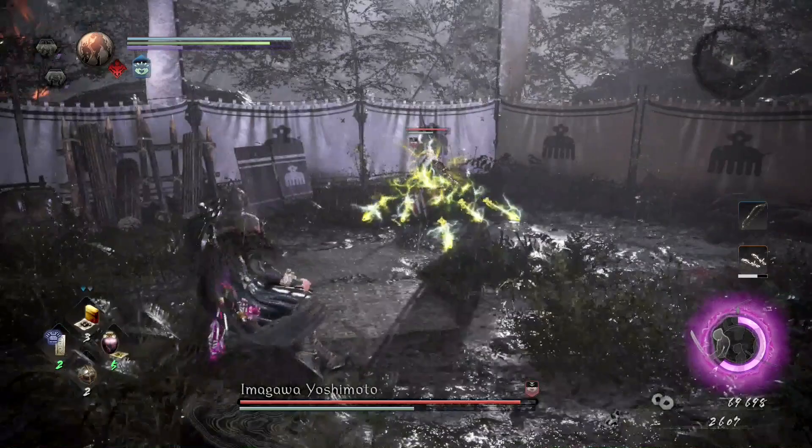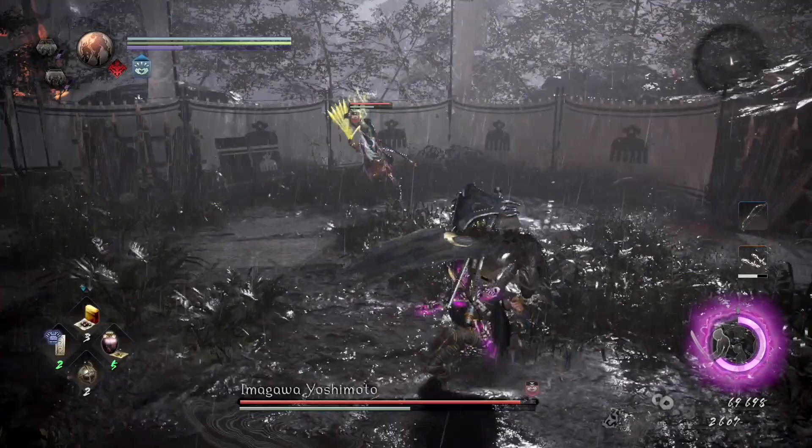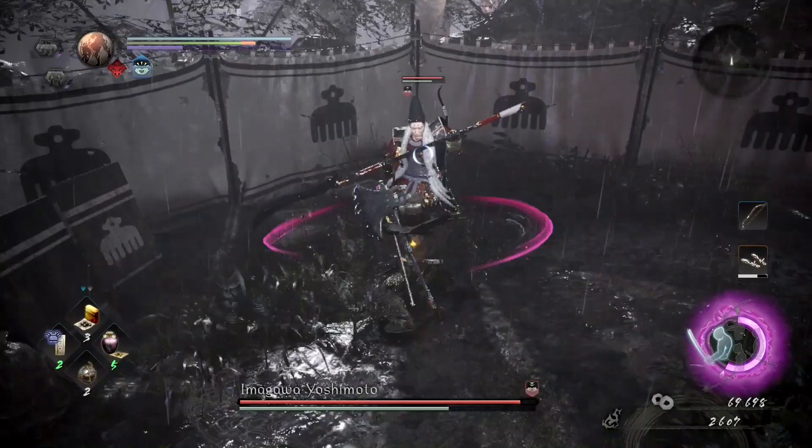Sometimes he'll try to fool you — he'll aim up and then aim directly at you. Either way you should really be waiting to see what he does, because if you dodge too early he'll hit you. You want to dodge to the left or right. Also be aware this guy is not a gentleman — he will not fire his arrows and then wait for you to recover. He'll come swinging in, so be aware to dodge again straight afterwards.